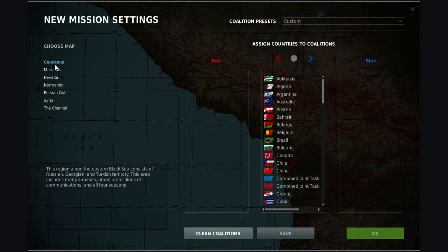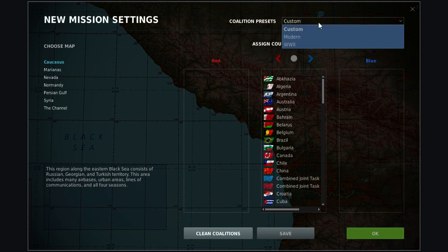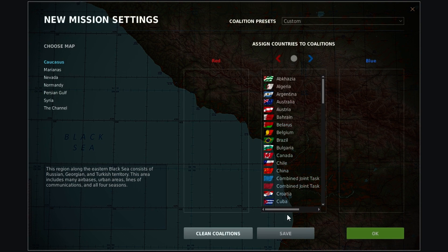On the left are the maps that you have installed. You have coalition presets at the top. You have all of the countries listed in the middle in the neutral category, and red and blue coalitions.